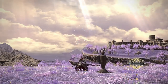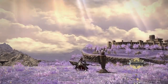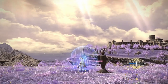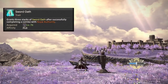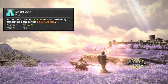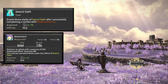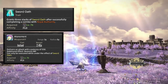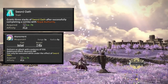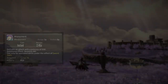Instead of doing Goring Blade into Royal Authority twice and then another Goring Blade into a Requiescat combo, you now get a buff after finishing Royal Authority which grants three stacks of Sword Oath. For each stack you can use a new ability called Atonement, which delivers a 550 potency GCD attack that restores MP. So instead of doing Goring, Royal, Royal, Goring, you now do three Atonements back to back.